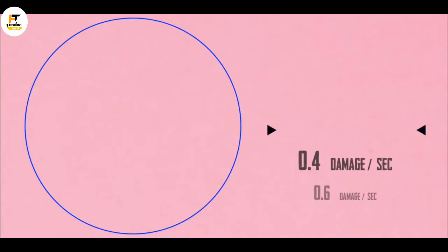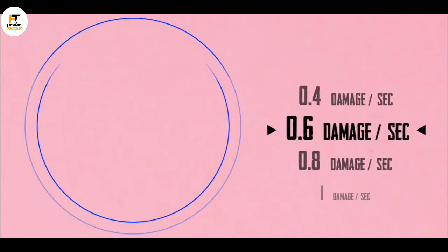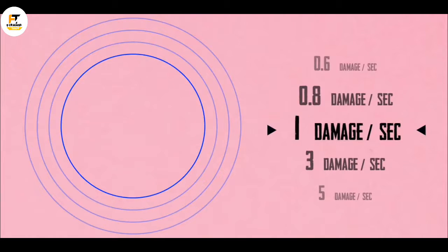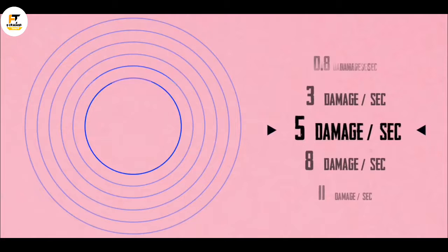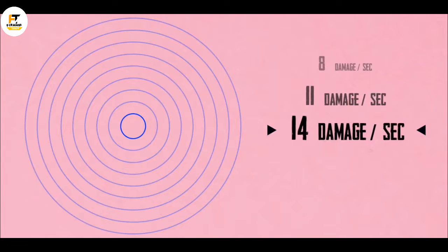The blue zone does damage as follows: the first circle does 0.4 damage per second, the second circle 0.6, then 0.8, 1, 3, 5, 8, 11, and 14.